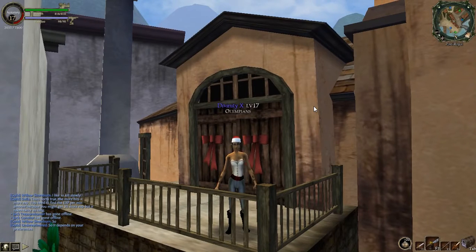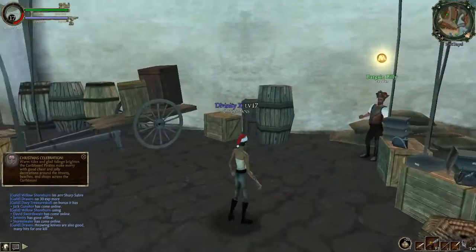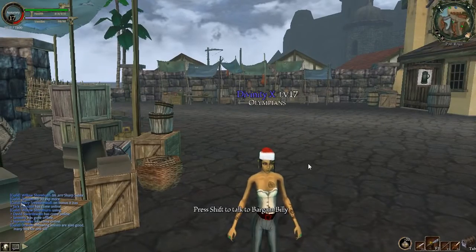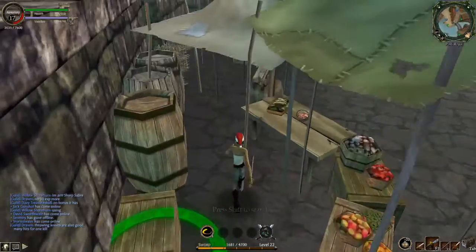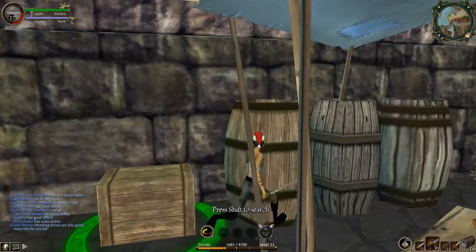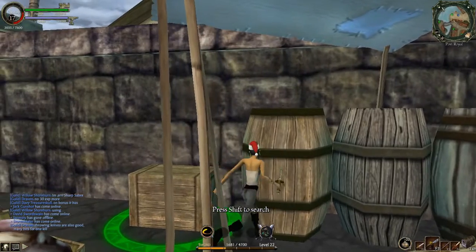We'll be back in just a sec when we get down from here. Okay, so we did get down from there and we're by Bargain Billy, the peddler, on Port Royal. All you want to do is just have your sword out because it helps, and you want to come right here and press the W and the D key.